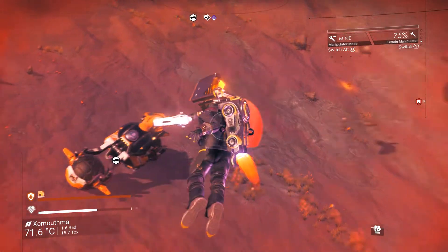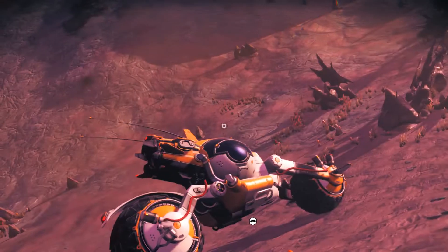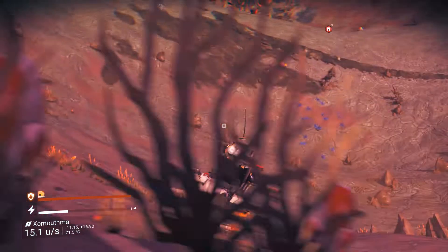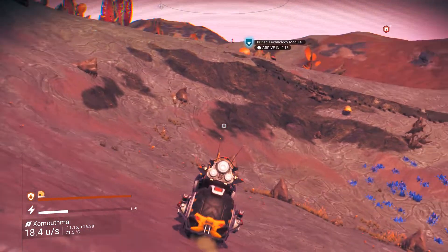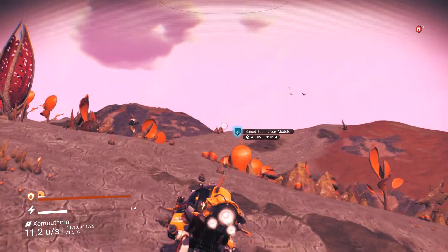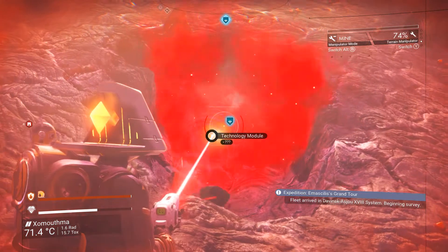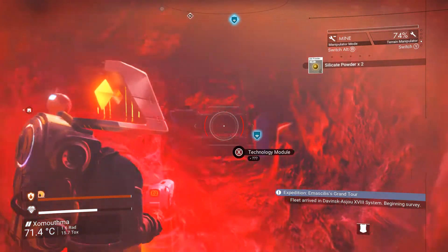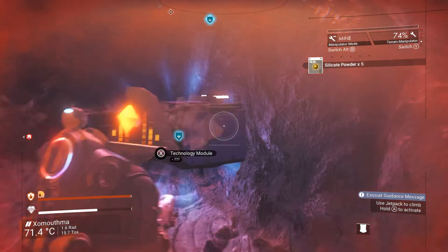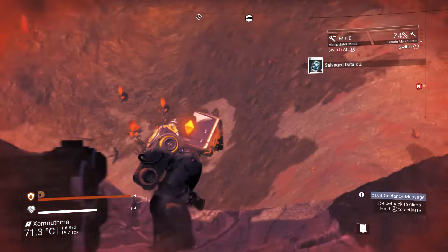So what I'm doing right now in this video, as you can see, is I'm looking for salvage data on my analysis visor. And once we get to salvage data — I think it's up eight I believe — we'll be able to go to the space anomaly and buy it. As you can see here I'm digging it up. Make sure you dig it out all the way, otherwise you may not be able to grab it. Hold down X and you'll get one to four salvage data per thing.